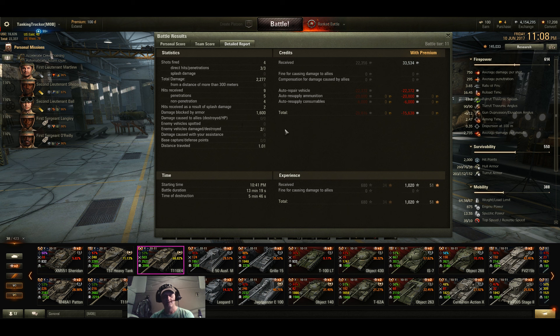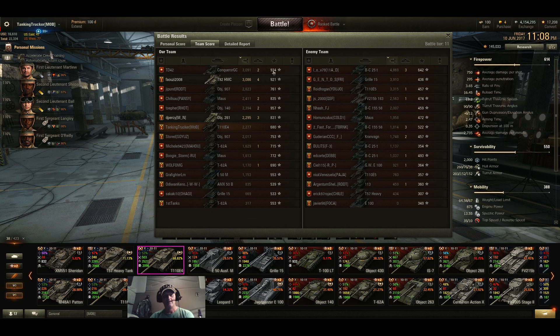I only hit four shots — three hit for 2,277 damage, blocked 1,600 which would have been the Kranvagn. This replay really had nothing to do with me — what really hit me right was that fauzy2008 in the T92 HMC did 3,086 damage, got four kills, and that shot he made on the Bat-Chat on the move — full bore cruising across in front of him — to actually hit him and one-shot him to win it for us was just phenomenal. Talk about a nail-biter match!